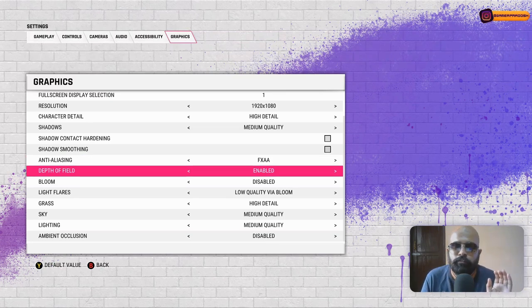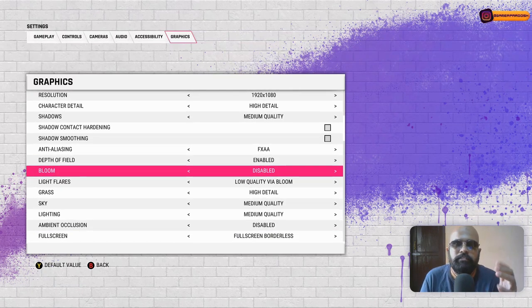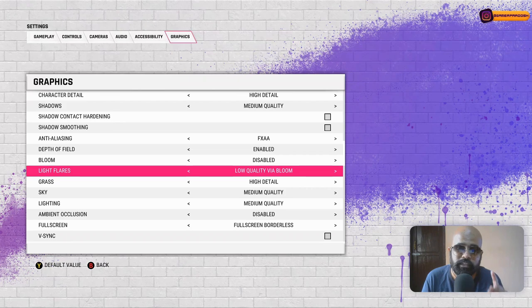Depth of field — enabled or disabled is personal preference, it doesn't affect PC performance too much. Bloom is the same, but I've disabled it because the light can be glaring on your face through the monitor. Light flares do affect performance a lot for me, so I've set it to Low Quality. Some people disable it entirely to get more FPS — you can try that or go with Low Quality.